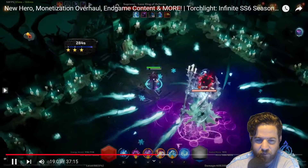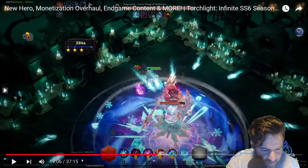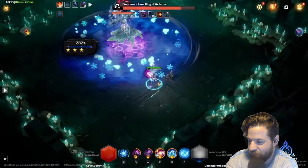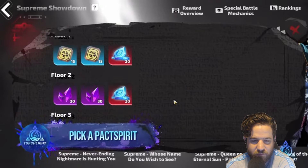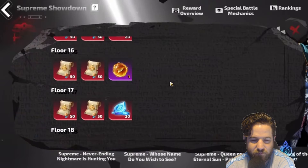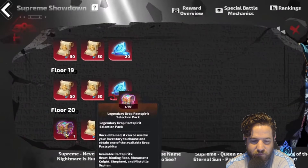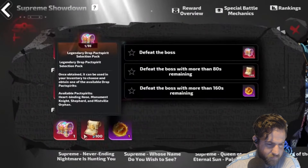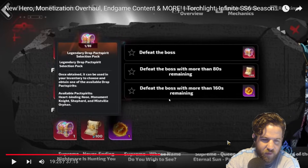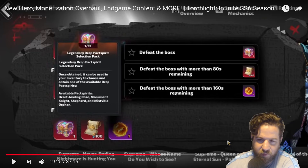After completing all of these challenges, players can choose one of the legendary drop pack spirits from past seasons, including Heartbinding Rose, Monument Knight, Shepard, or Mids. Once obtained, it can be used in your inventory to choose one of the available drop pack spirits. So they give everybody a legendary drop pack spirit after you complete that. I'm happy that they're giving everybody the legendary drop pack — that's great. The problem is, once a free-to-play player has a legendary drop pack, especially a seasonal based one, they're going to see how strong these packs are.